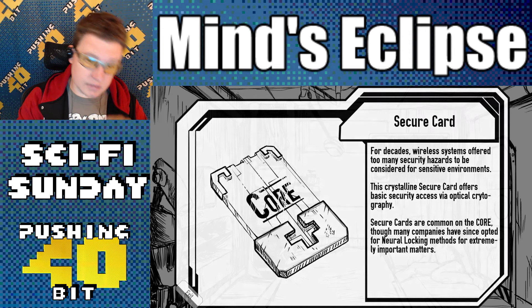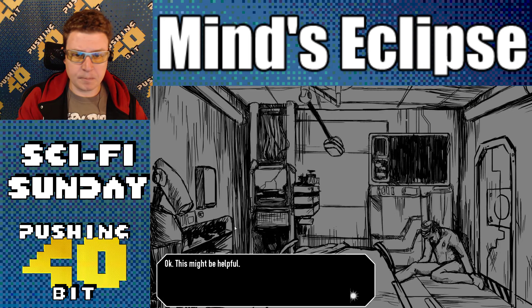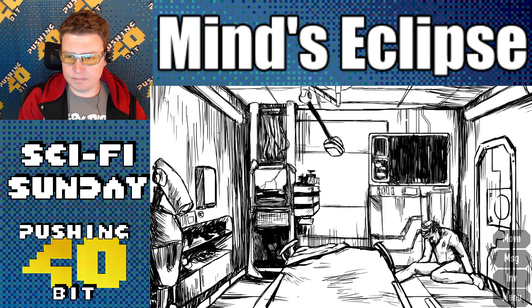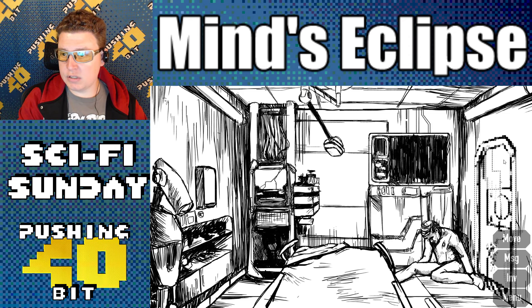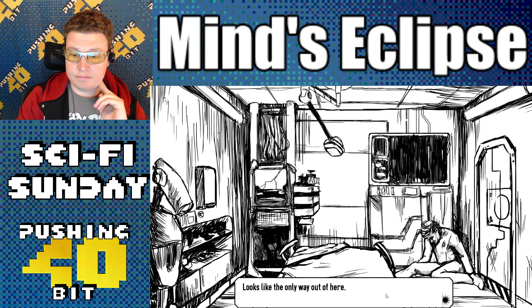The man's pocket yields a security card. For decades, wireless systems offered too many security hazards for sensitive environments. The crystalline secure cards offer basic security access via optical cryptography. Secure cards are common to the Core, though many companies have since opted for neural lock methods for extremely important matters. Alright, this might be helpful. I've searched everything. The door — looks like this is the only way out of here. Let's do it.